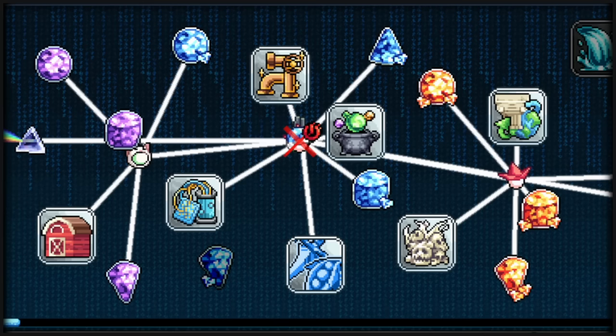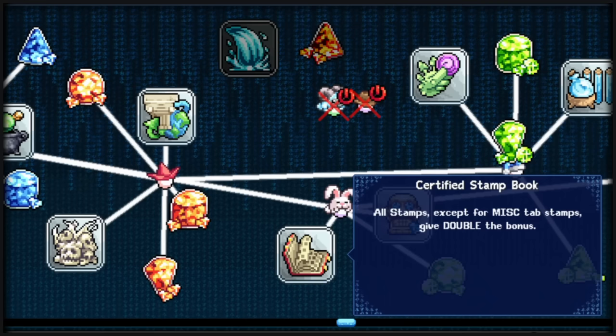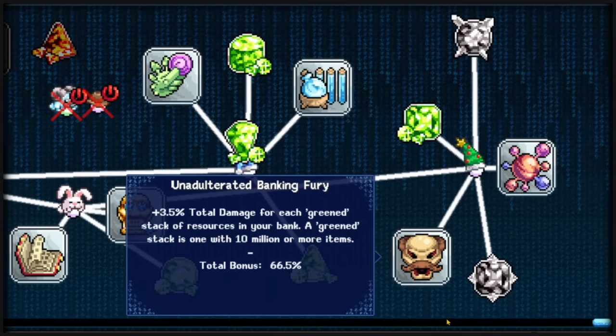Animal Farm for damage percent based on how many species you've had bred. Sigils of Olden Alchemy, which gives base damage and weapon power if you have unlocked those sigils in the alchemy section. Certified Stamp Book, which doubles stamps. My First Chemistry Set, which also doubles vials. And Unadulterated Banking Fury, which gives damage percent based on 10 million stacks.